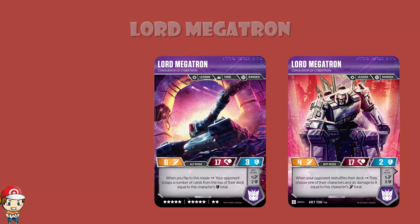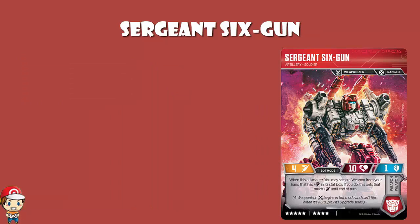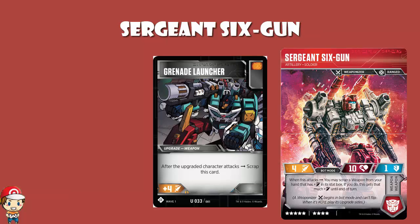Sergeant Six Gun — one of the new weaponizers in the game. In bot mode, he's got a really nice ability whereby you may scrap a weapon from your hand that has plus attack in the stat box, and you get that much plus attack. So for instance, if you scrap a Grenade Launcher, you would get plus four attack until end of turn, because Grenade Launcher has a plus four in the attack box. What happens if it gives you extra attack in the text box? No — because it says on the card it must be in the stat box, and that is different from the text box.